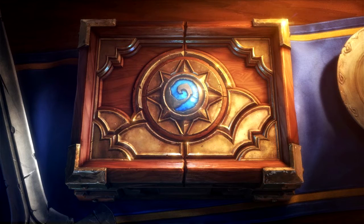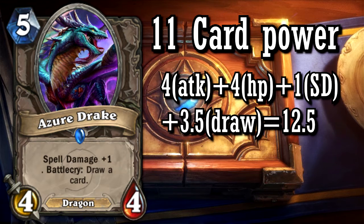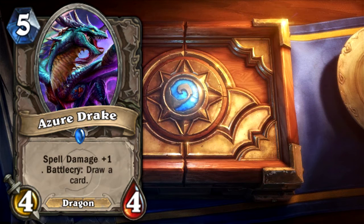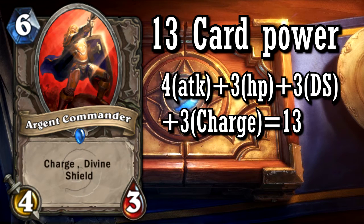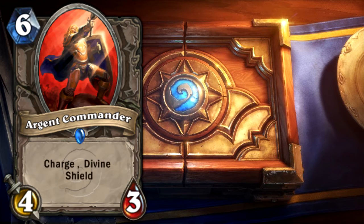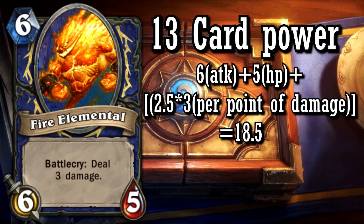Now let's take a look at some other good cards. Azure Drake has a card power of 11 — a 4-4, plus 1 spell damage and a draw card, for a total of 12.5 points, 1.5 points above average — a really good card. Argent Commander has a card power of 13 — a 4-3 with charge and divine shield for a total of 13 points, a pretty balanced card, except that its two special abilities combined make it an excellent card. Fire Elemental has a card power of 13 — a 6-5 with deal 3 damage battlecry for a total of 18.5 points, making Fire Elemental a very overpowered card.